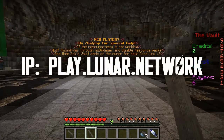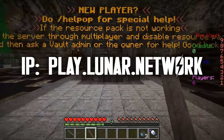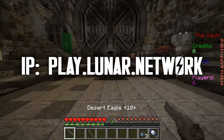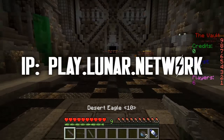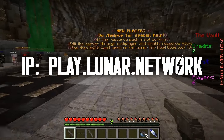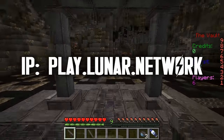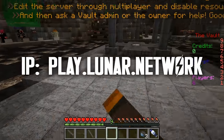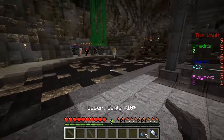To get on this server it's pretty simple - the IP is play.lunar.network, make sure you guys are on 1.8. After you enter that IP, all you have to do is when you're in the lobby, click on the compass and then click on the vault. Once you click on the vault you'll enter right about here and you're ready to go.